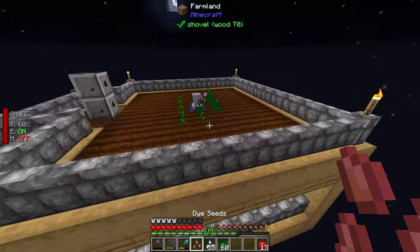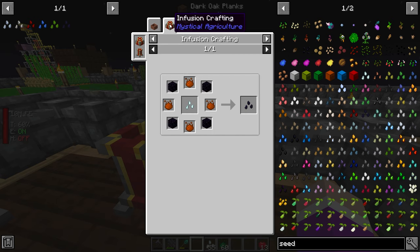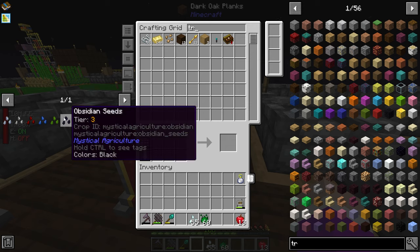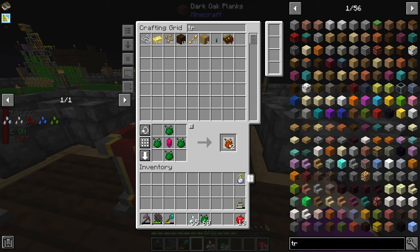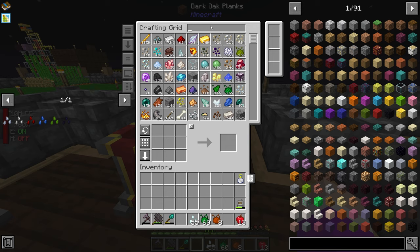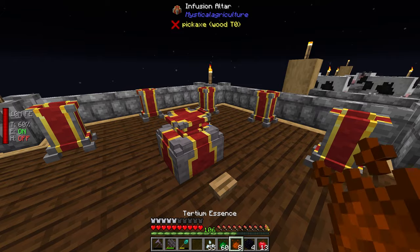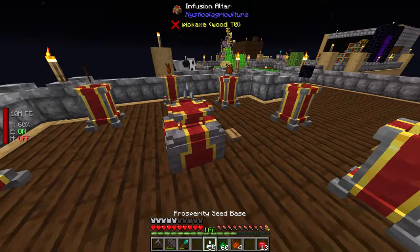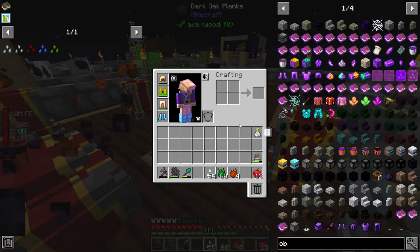Next: obsidian seeds. I think the tier is called tardentium — I need four obsidian blocks. I craft the obsidian seed, then move on to uranium seeds. The recipe auto-fills with all needed items — blank seed and premium essence — done. Then lapis seeds: I need to upgrade some essence to imperium, grab four lapis, and craft.